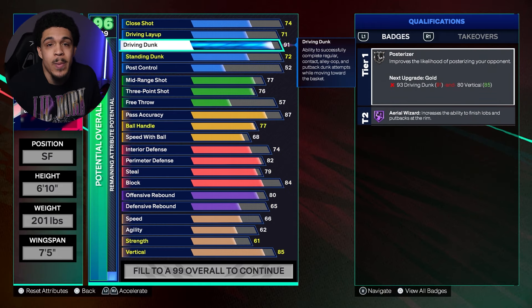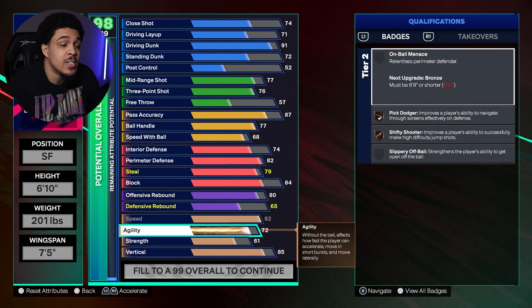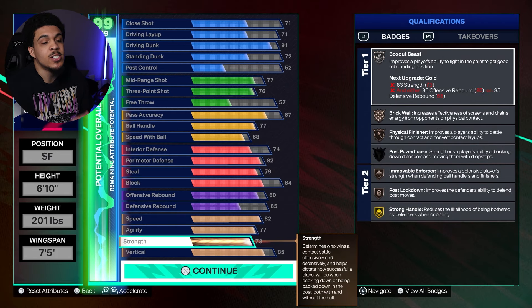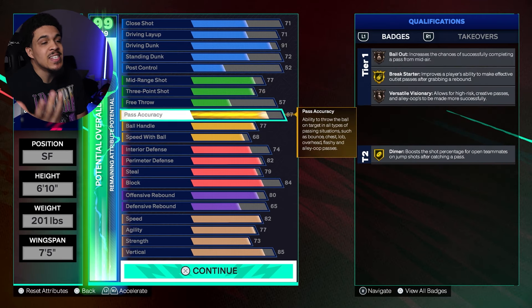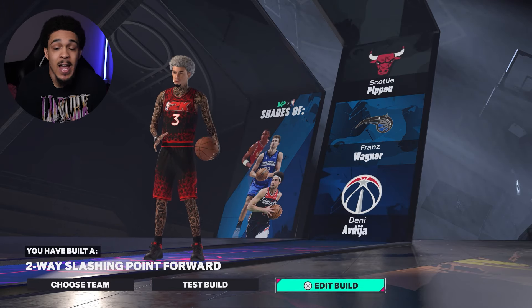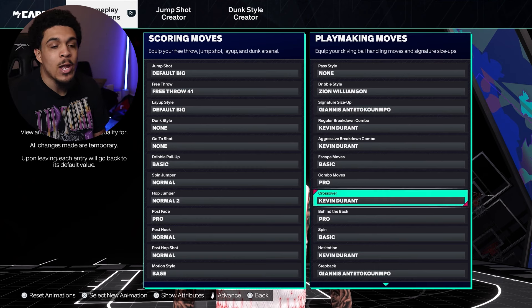Last but not least, the physicals — I like to have these maxed out. You get 82 speed, 77 agility, max your strength at 73, and we already set the vertical earlier. That's the full build right there. If you made it exactly like I did, you'll get the Two-Way Slashing Point Forward name.